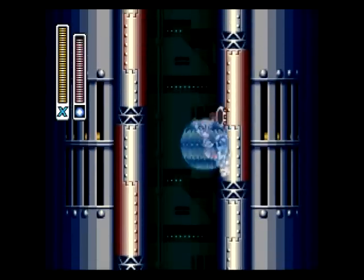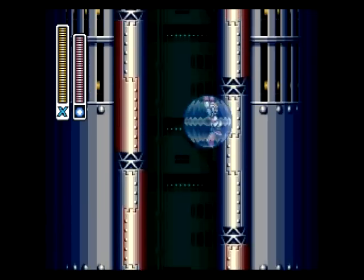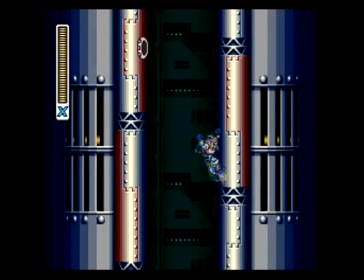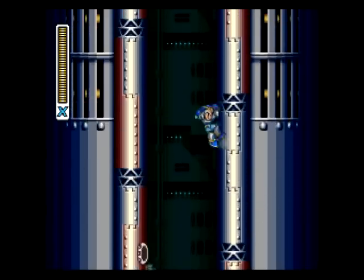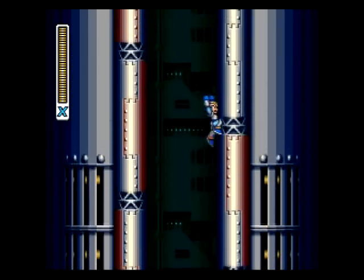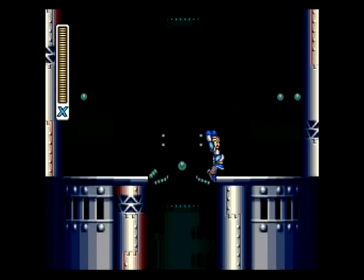I'm just going to try to get my weapon energy back. There we go. So, once you're prepared, make your way to the top of this shaft here and this is pretty much the entire level. Once you get to the top here, it's just the fight with Sigma and it's all over from that point.